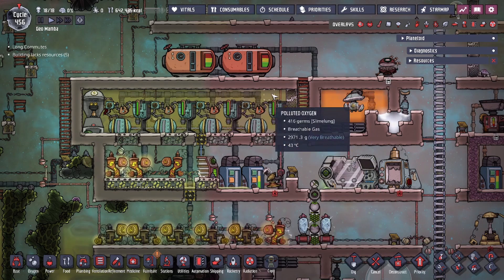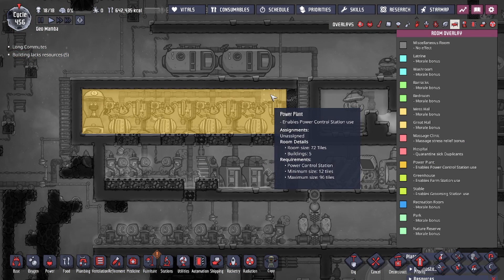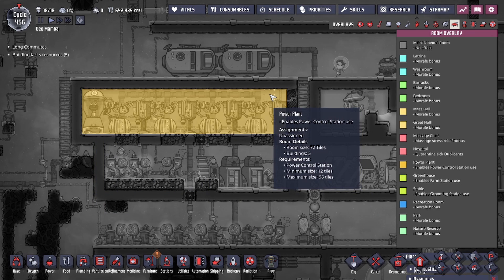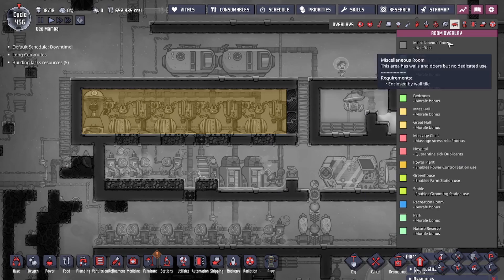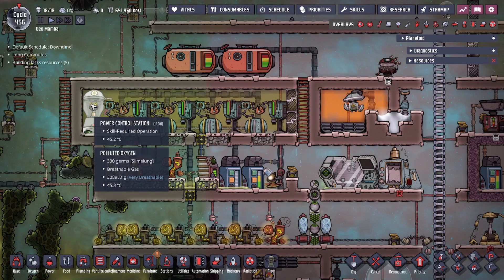If you guys didn't know, there is a room overlay called the Power Plant. You do need to have your generators in a Power Plant along with the Power Control Station to reap its benefits. You guys can check out the room overlay to see how you could build the Power Plant. We're gonna go over the Power Control Station building in and of itself.